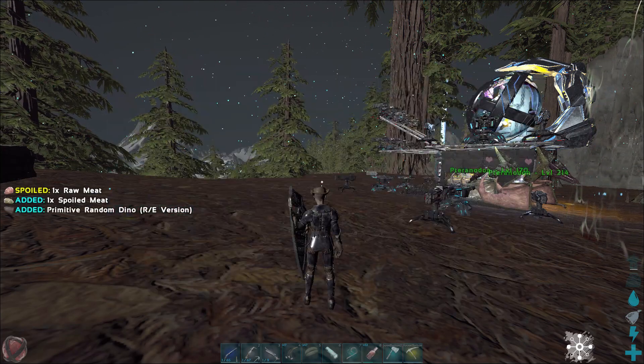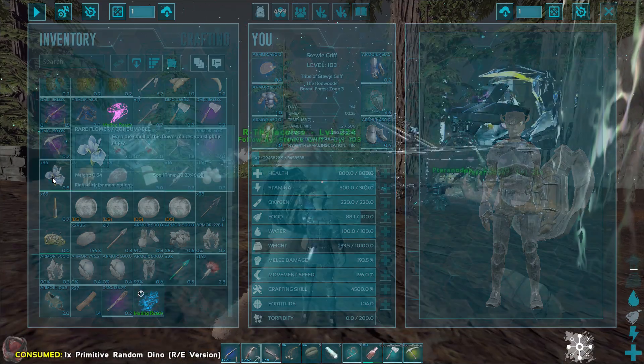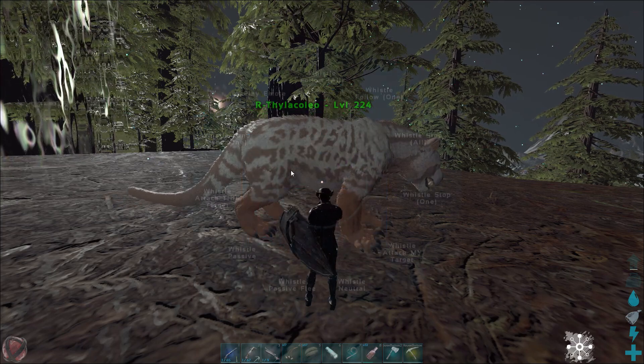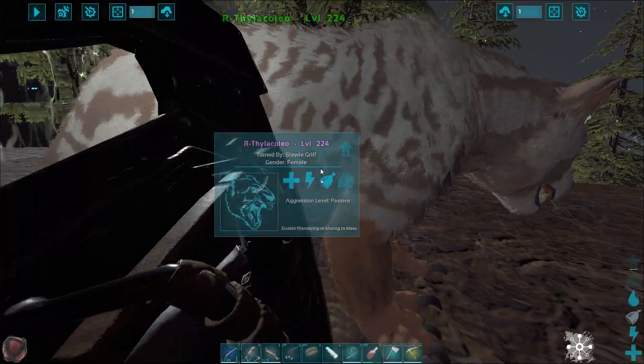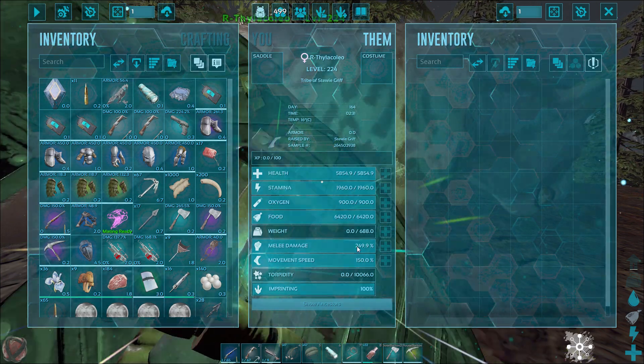Welcome to the channel, Santa Gaming. In the previous video we opened one of these loot box Dino ones and got complete garbage. At least this one I can work with — it's a Thylo. Last one was like a Maglo or whatever, the disease cave creature. But I'm pretty happy with that.